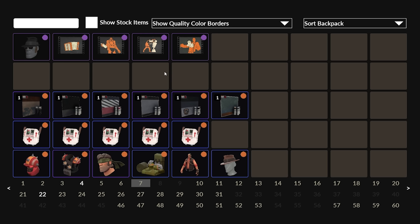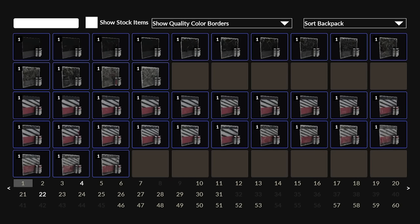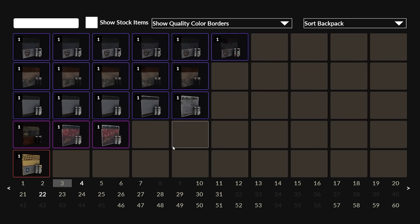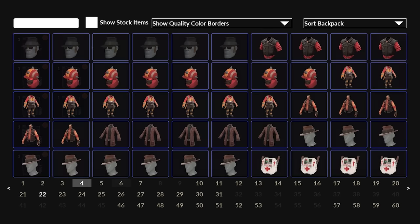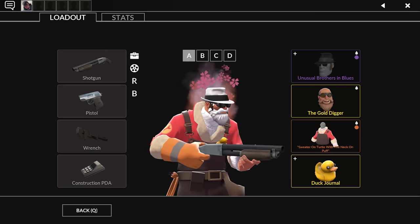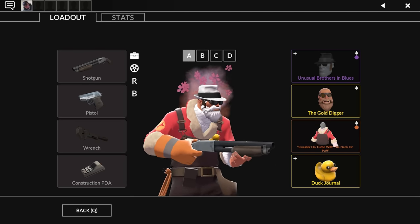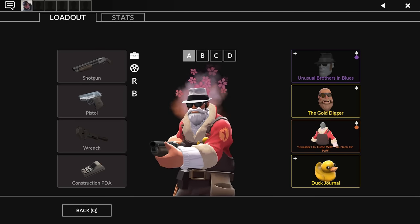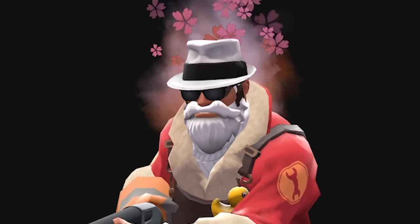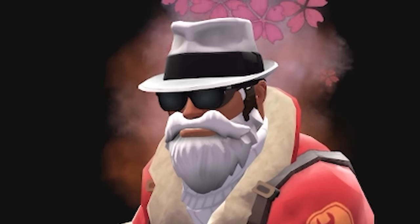Here's everything: five unusuals, a ton of strange blues, a lot of pretty decent war paints, but I'm going to have to do some trading to get the Engineer stranges that I wanted. Overall though, a pretty decent load of loot. I probably won't do anything like this again unless you guys really want me to in the future. Thanks for watching — there's another video about the summer update coming soon. And yes, I am a fan of JoJo's Bizarre Adventure. I do own quite a few Funkos.